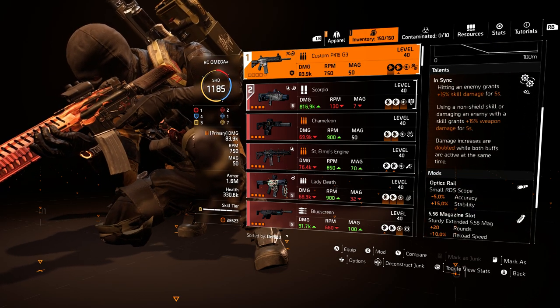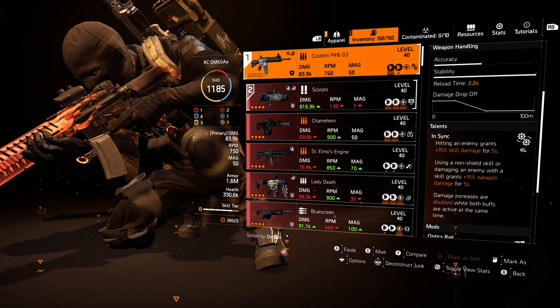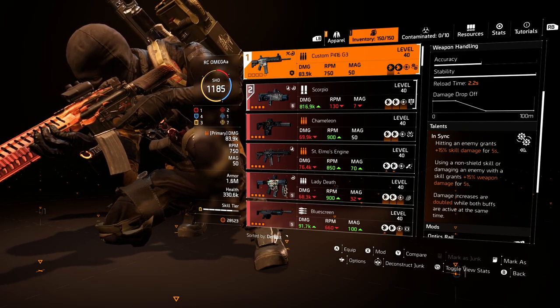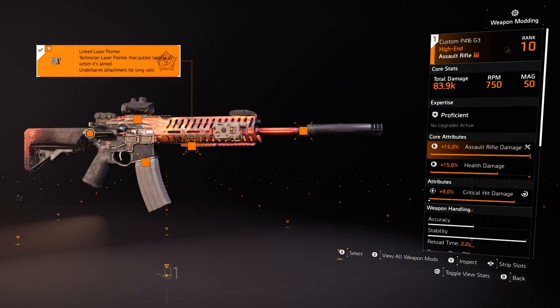Let's talk about the three elements that create that. First is going to be the NSynk talent that's on it — it rolled with it. NSynk talent is going to give you 15 plus 15 when both symbols are active at the same time, that's 30. So you got 30 right on top of 20 that is triggered by this laser pointer. Now the custom P416 can hold the laser pointer — I know a lot of you guys like the Farmers, but the Farmers is not going to hold a Technician laser pointer.